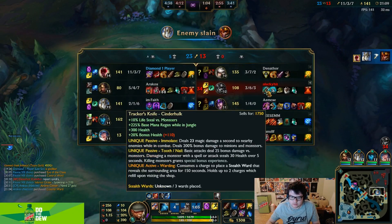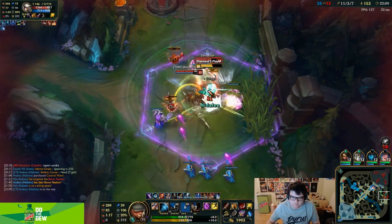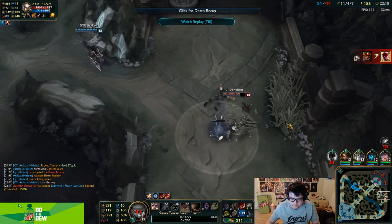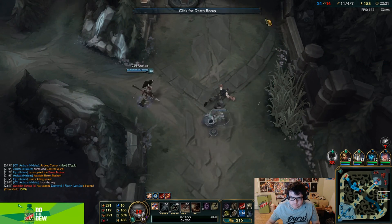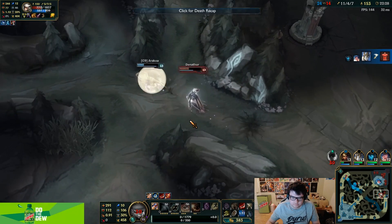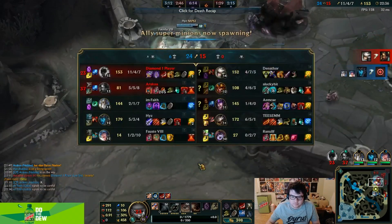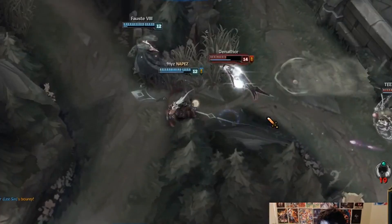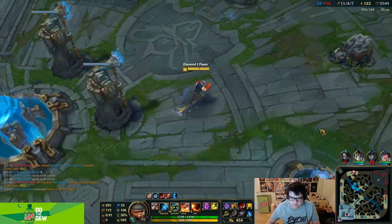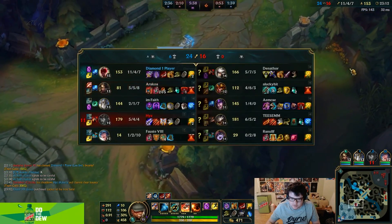Wow, hi guys, tanky. Oh, I couldn't ult him. The true damage. Maybe I need to kick him as he jumps on me and then Q him. But the thing is, if he gets the auto off, his passive blocks my ult damage.